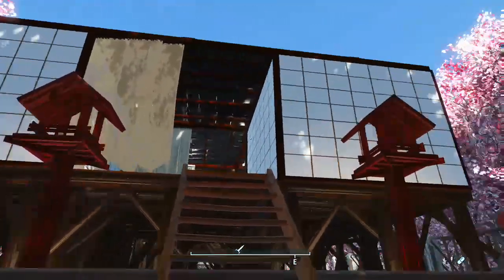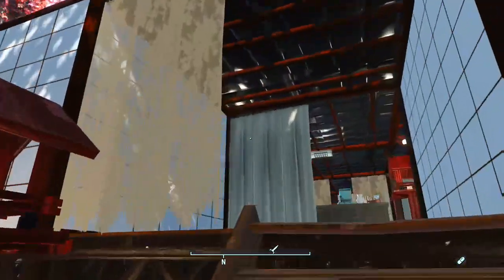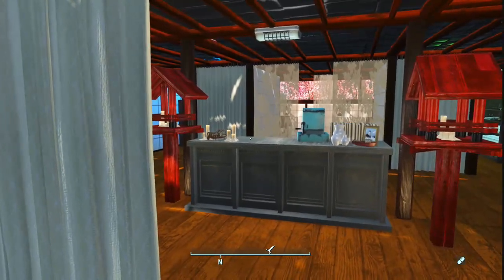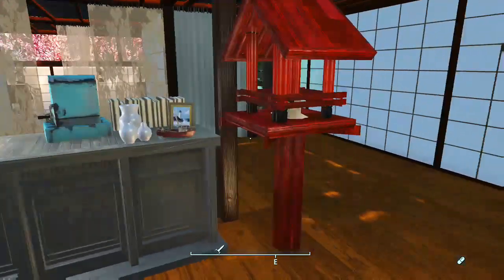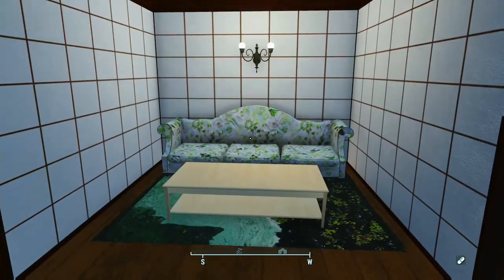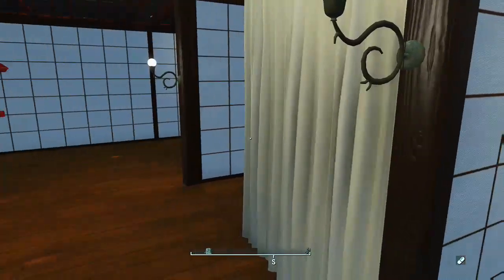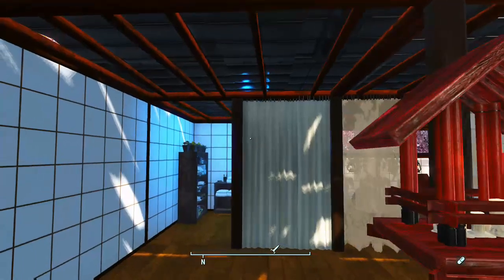Here is the entrance. I use lace curtains, add a little touch with the paper walls, and some normal curtains. You have the entrance area — this is where you would sign in, pay your money, drop all your hard-earned caps to sit in the comfy waiting rooms, enjoying the atmosphere, until your name is called.